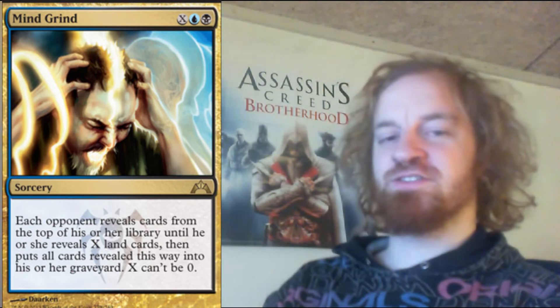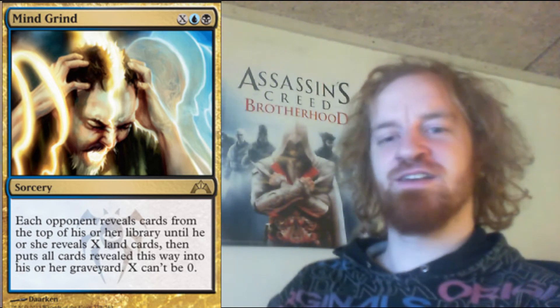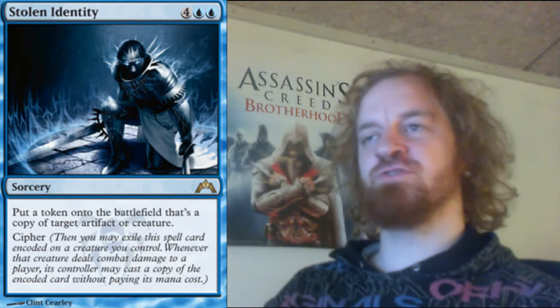Mind Grind is a black and blue sorcery spell which costs two mana plus X mana. Each opponent reveals cards from the top of his or her library until he or she reveals X land cards, then puts all cards revealed this way into his or her graveyard. X can't be zero. This card is really mean and doesn't cost that much mana. I don't know why they printed that X can't be zero — it's a bit weird, but maybe I'm overlooking something.